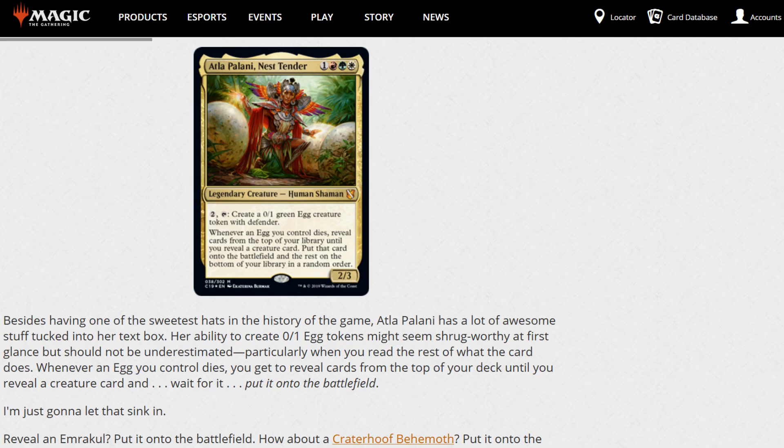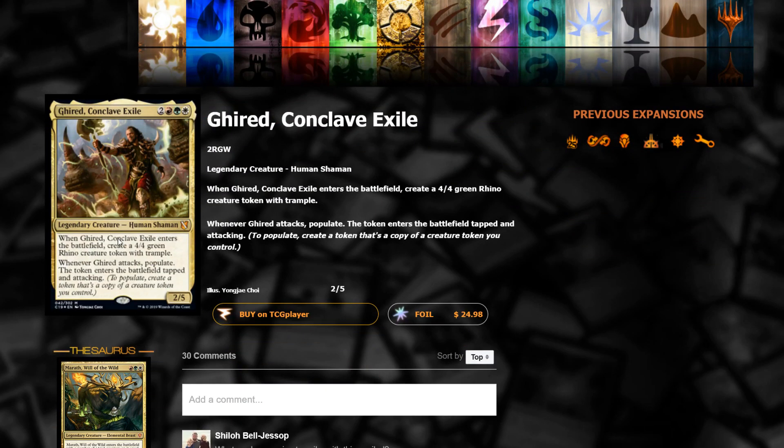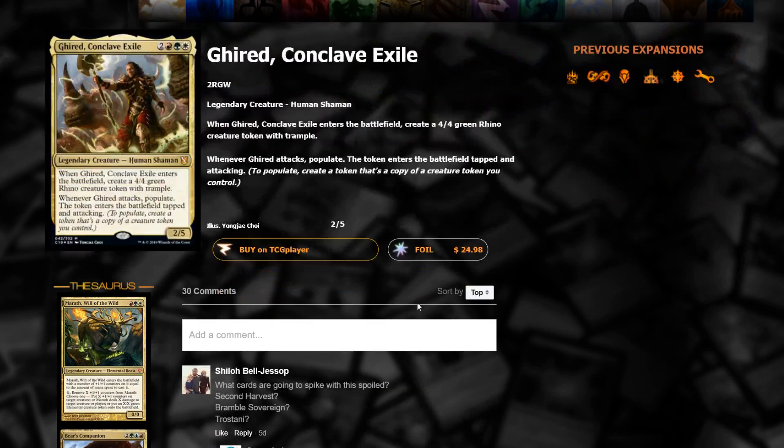We already had the Conclave Exile spoiled - I believe this is going to be the one on the outside of the package. This one works with Populate as well. When it enters the battlefield, it creates a 4/4 Rhino with Trample, and when it attacks, Populate - the token enters the battlefield tapped and attacking. Interesting little Populate type cards.